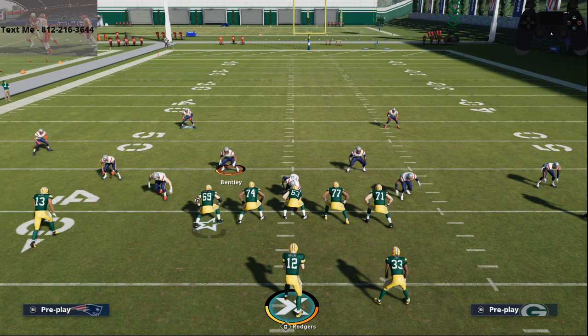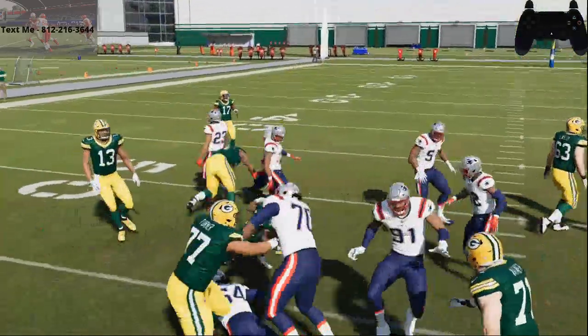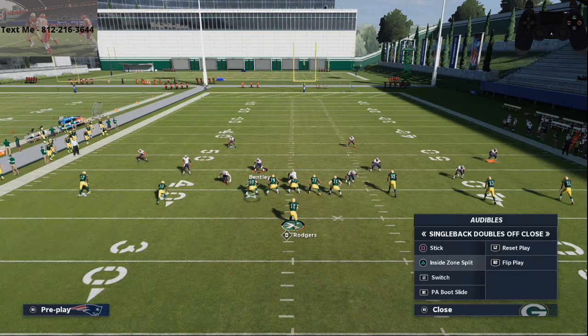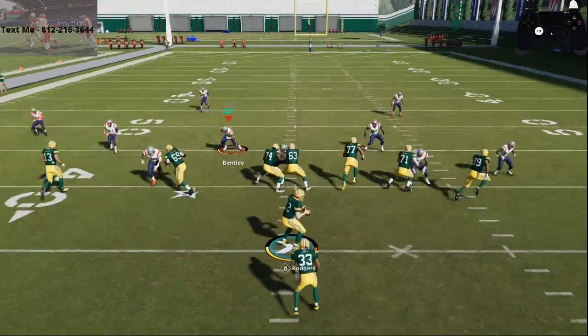Number two: when you're running the ball — whether you call a running play or even when you catch a pass — you don't want to hold turbo. What you want to do is slightly move the left stick. It's a very sensitive joystick and you want to slightly guide him where you want him to go. Very subtle movements make a big difference, and you see there I'm able to get him through the line of scrimmage. When you hold turbo, the defense will block shed. Snap the ball and hold turbo and you'll see they start to block shed much, much easier.